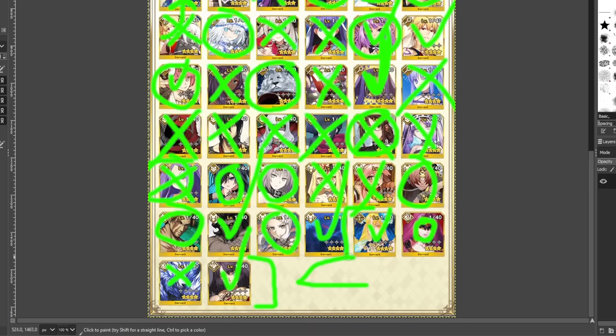The extra class servants — Ruler, Avenger, Pretender — are more dependent on whether you need that class. Like, have you just gotten really unlucky and haven't gotten any Ruler class servants? Astraea is a Ruler option. Personally, I think grabbing a Pretender is just kind of good — this is probably what I'll be picking because I don't have Oberon and I didn't pull Hephaestan. Just having the extra classes in your box is good.